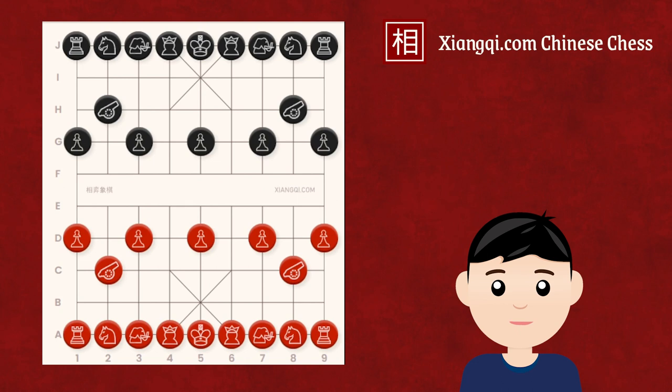Not all players prefer such tactical and risky gameplay. Players who prefer positional gameplay often choose to move an elephant to the central file in their first move, connecting the two elephants and strengthening the palace's defense, while eliminating the weaknesses present in the central cannon formation. However, this move comes at a cost as well. Though the elephant move creates a more coordinated formation than the central cannon system, it slows the development of main pieces as the first move develops a defensive piece rather than a main piece.